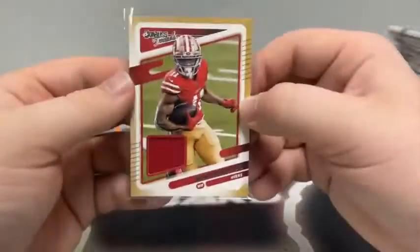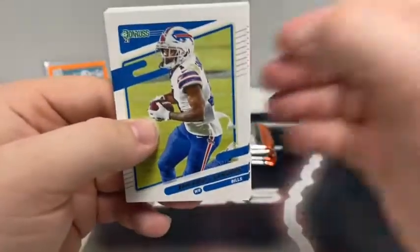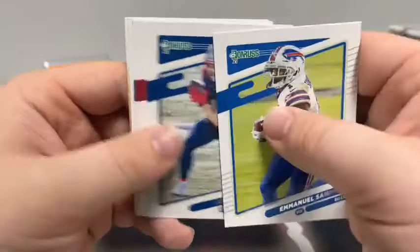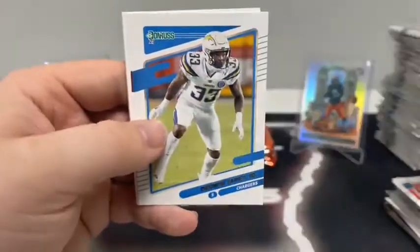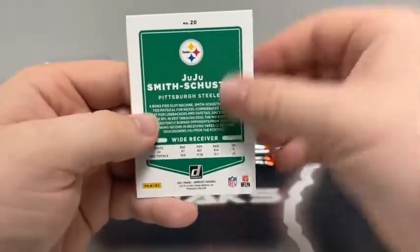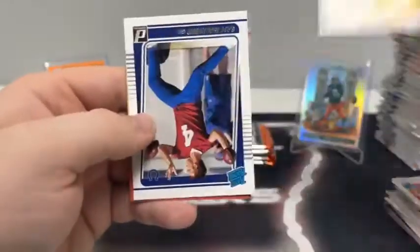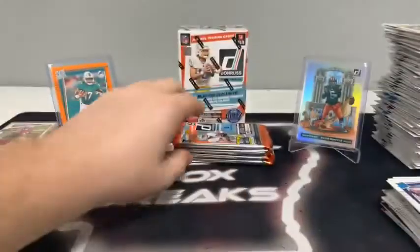That's our second mem card of the break for San Francisco — got Nick Bosa and Brandon Aiyuk. This pack begins with Emmanuel Sanders, Julian Edelman, Lavonte David, Foyesade Oluokun, Derwin James Jr., Christian Kirk, JuJu Smith-Schuster, and a rated rookie of Sam Ehlinger for the Indianapolis Colts.